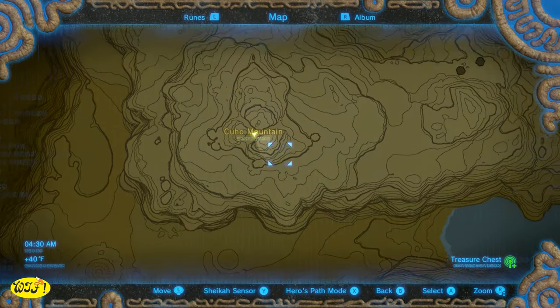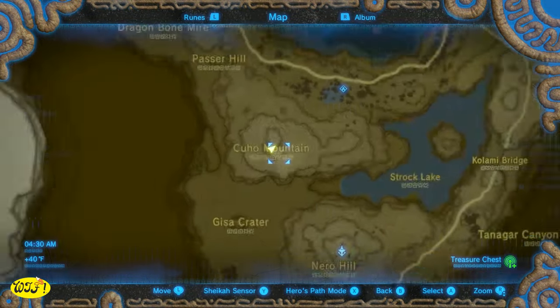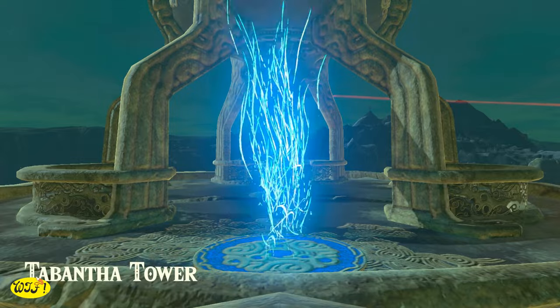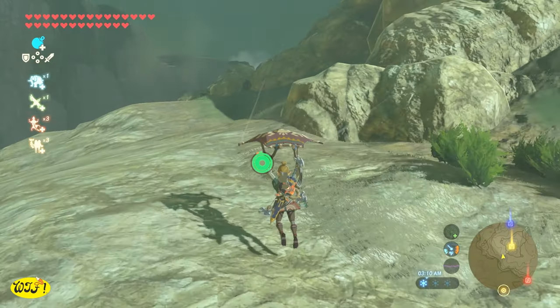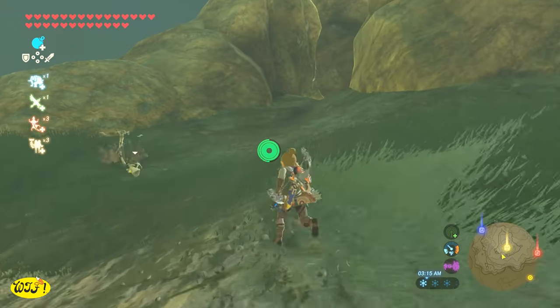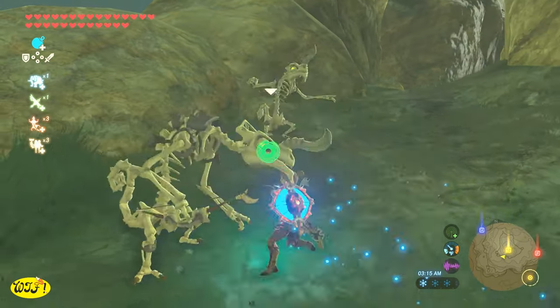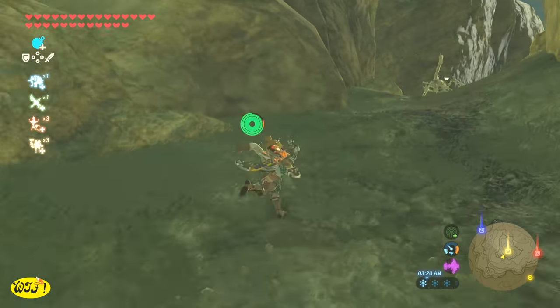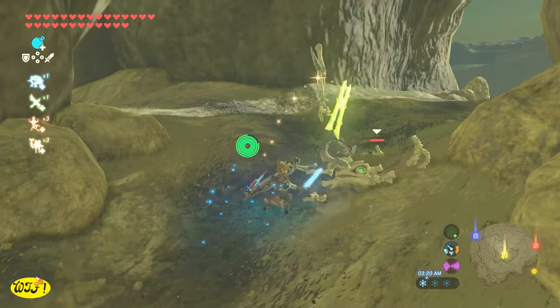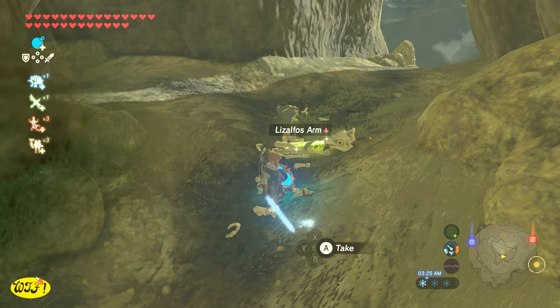Another place we can find a Great Thunder Blade is in the Hebra region right off of Cucho Mountain. You can start off at the Tebantha Tower, jump from there and reach it very easily. Now I have not picked this one up yet, so I'm not sure if this one respawns. If you do know, please leave a comment so you can help others. But this guy decided to pick it up. Typically you're going to find this stuck in the ground in between these rocks.